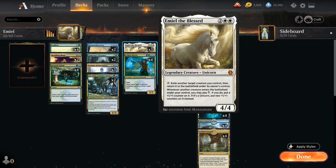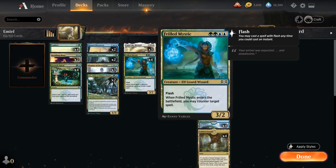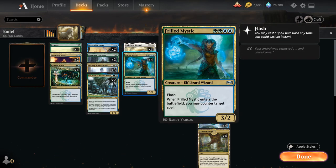Emil has a very powerful activated ability that synergizes with other creatures that have enter-the-battlefield abilities. One creature in particular that synergizes very nicely with Emil is Frilled Mystic — a 4-mana 3/2 elf lizard wizard with flash — and when Frilled Mystic enters the battlefield, we can counter target spell.